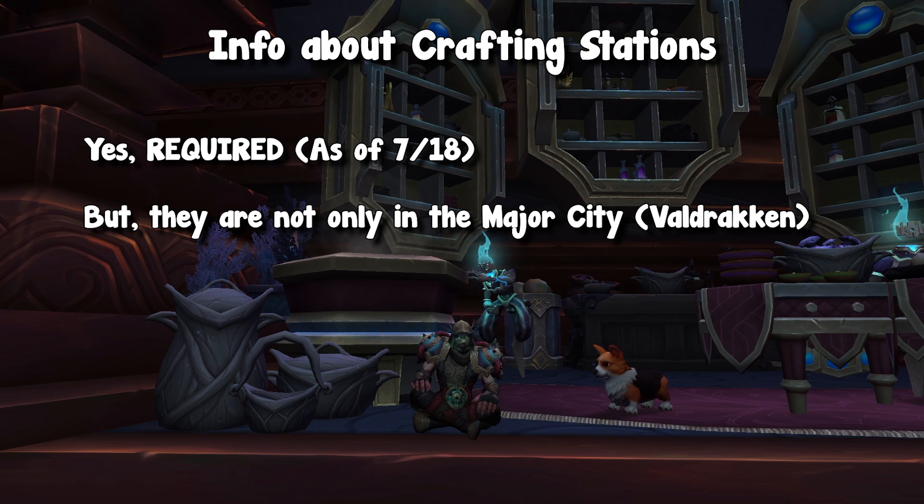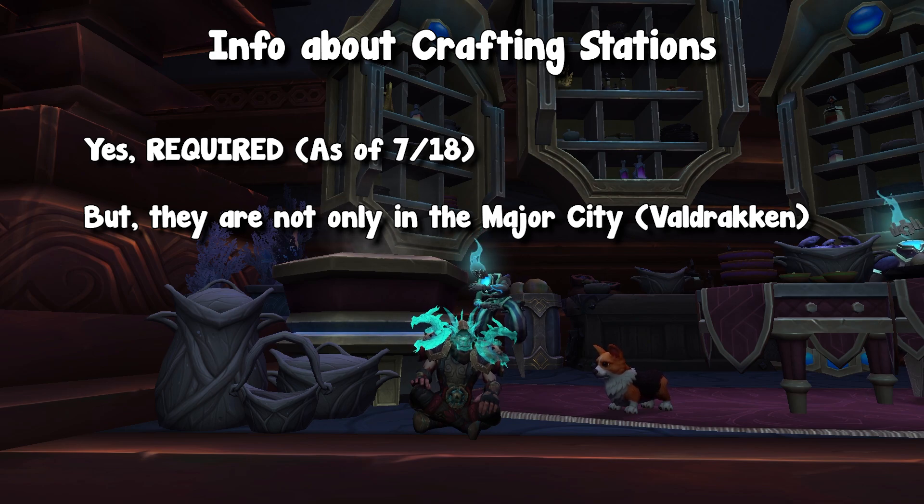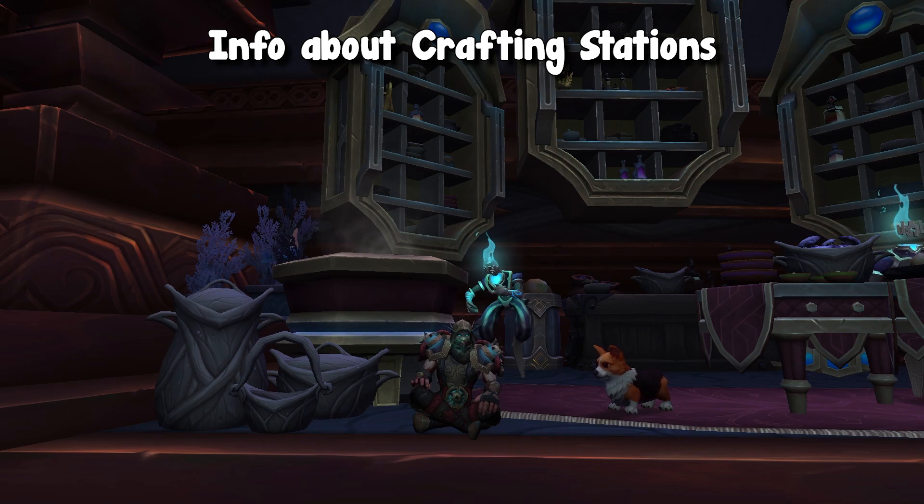This transitions us into the really, really cool recipes, but a huge bonus of this is that engineering is finally going to be relevant. What they state — the actual example they say in the post — is that many alchemists may wish to craft fresh potions or other concoctions on the spot for their allies. And so engineers will be able to craft remote crafting tables for alchemists or whatever to use. Basically, engineering is going to have the power of making portability. I kind of compare this to auto hammers from Legion, but on steroids. A lot of people like auto hammers because it's a portable anvil to repair your gear, and engineers are getting this version but for crafters.